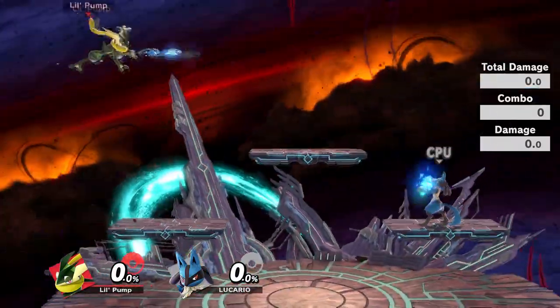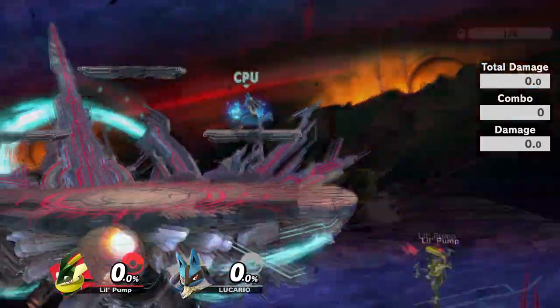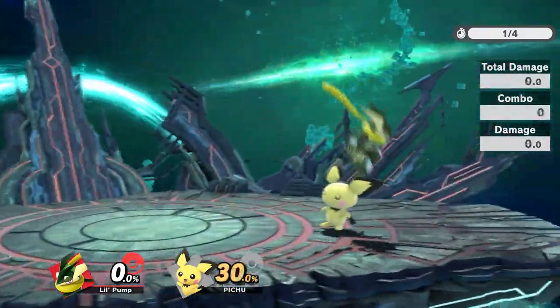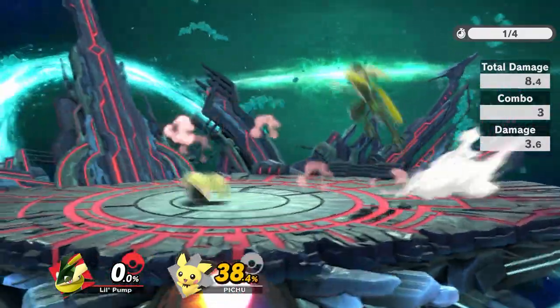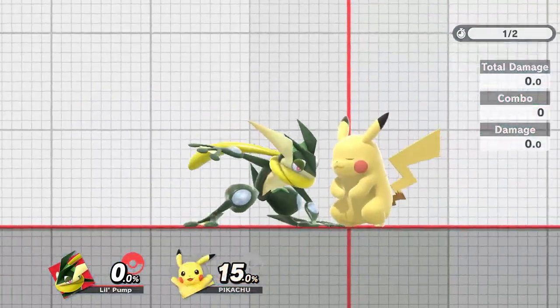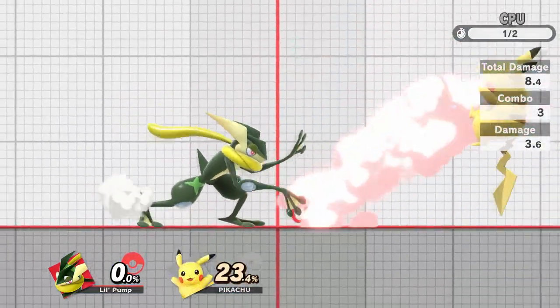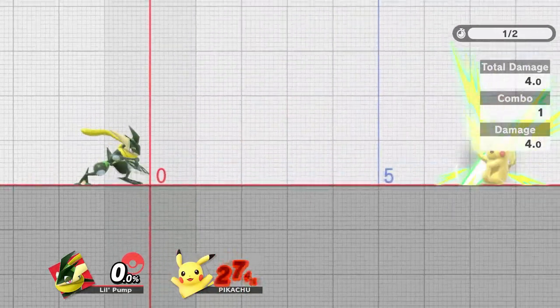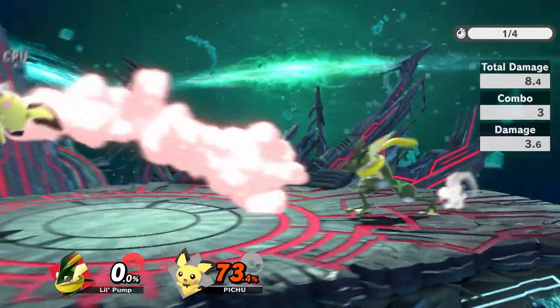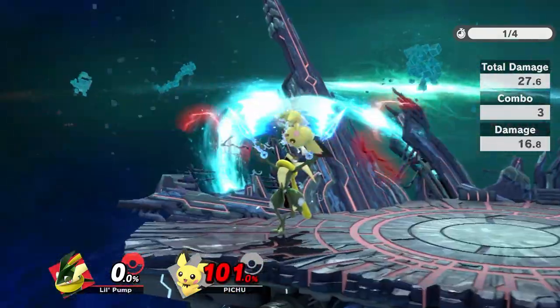Remember how we talked about how fast Greninja is in Part 1? He's actually so fast that he can potentially cover all of your opponent's tech options. If you want to read where your opponent is going to end up, you can go for a nair, dash attack, down tilt, or forward air. Or if you don't want to predict and just get damage, you can charge a shuriken and after your opponent techs, release it to hit them.